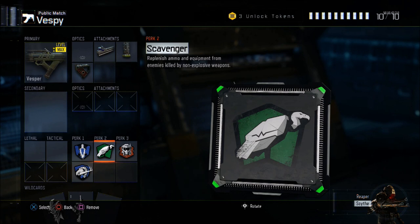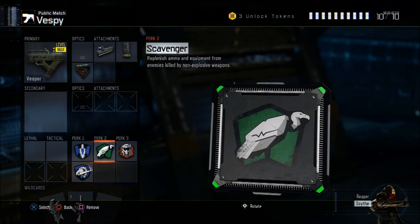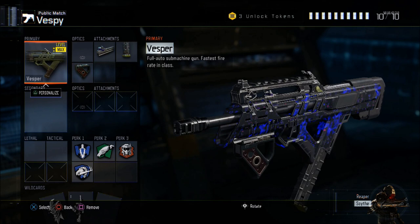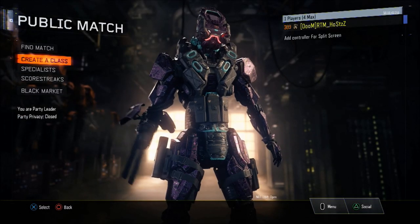Next I have scavenger, which I think is also necessary because your ammunition drains quickly with this gun since you're spraying most of the time. Get scavenger unless you prefer to pick up enemies' weapons instead. Finally I have tactical mask, which reduces the effects of concussions, flashes, and shock charges — it really comes in handy since lots of players like to concussion you. This is my Vesper class setup and hopefully you guys now know that this gun is still useful even after the buff.